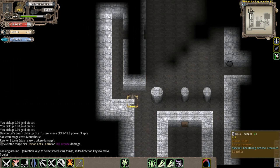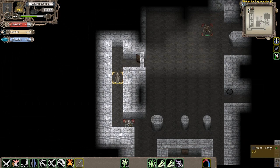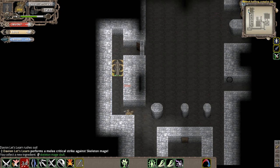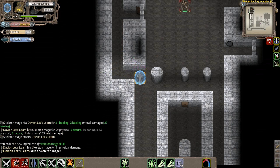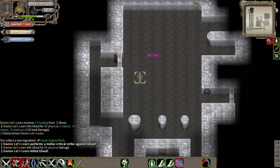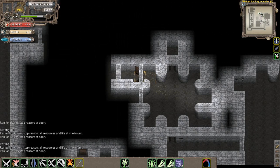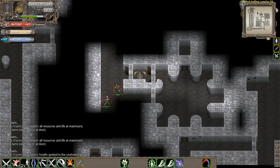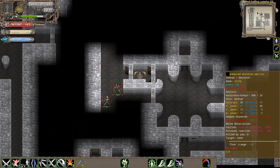We've got two Skeleton Mages up here. We finally found him - here's the Armored Skeleton Warrior. This guy is the other type of elite skeleton you'll face in here besides the Master Archer, and he's probably the most dangerous enemy actually in here as well.